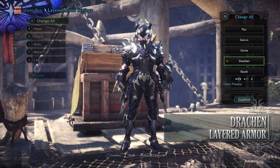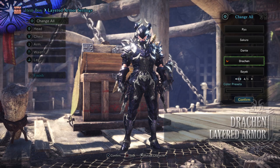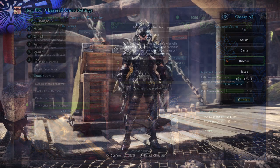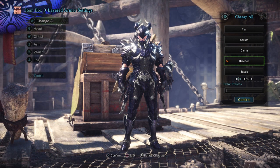Next is the Draken Layered Armor. This is found from the delivery known as Honor of the Draken and requires Research Points, a Glamour Prism which is found from defeating Extreme Behemoth, and Nova Crystals. Nova Crystals are just found from mining.